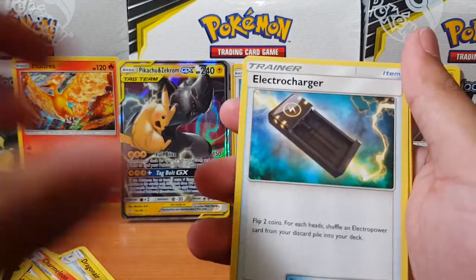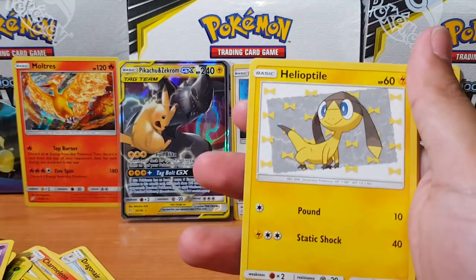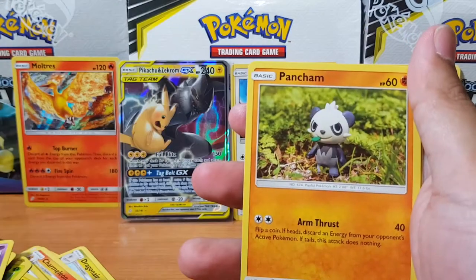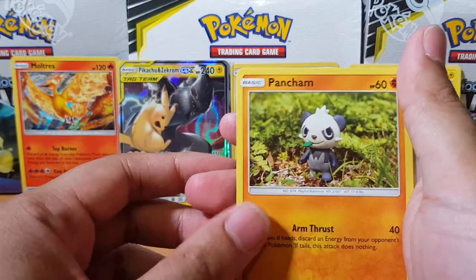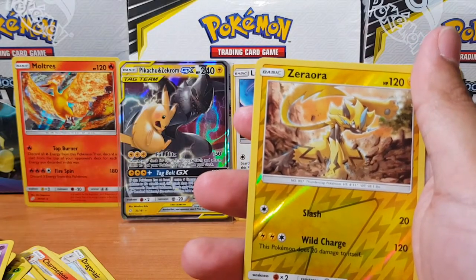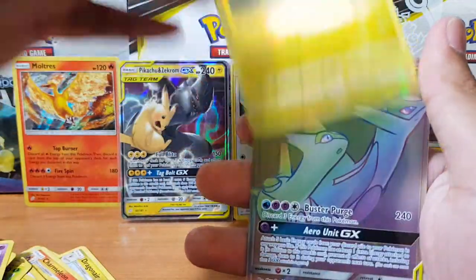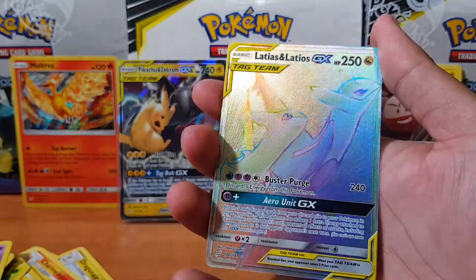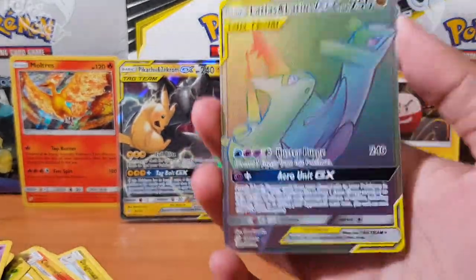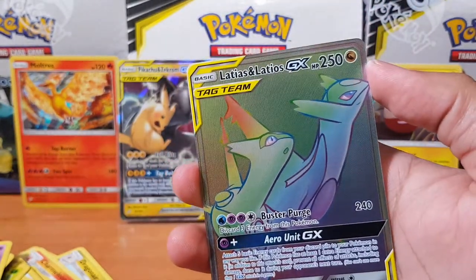Here we go — last pack of the day and of the series! Still dabbing on us, Hitmonchan. Mankey, Vulpix, Zorua, Squirtle, happy-go-lucky as per usual. And for the rare we have — oh ho ho — rainbow rare! Latios and Latias GX! Oh my god! I've done it — secret rare number one! I knew we were gonna get something here.